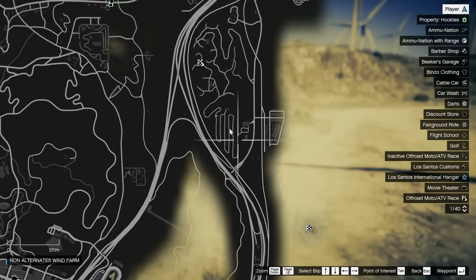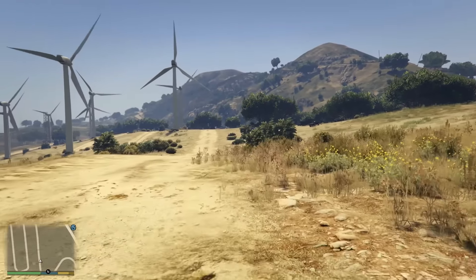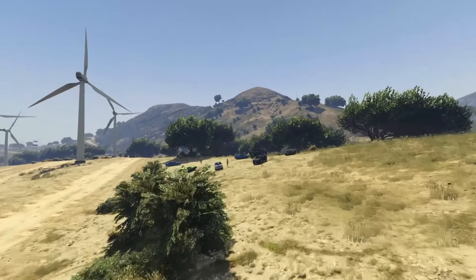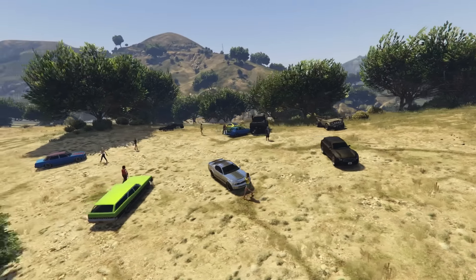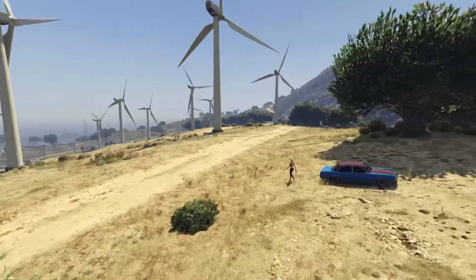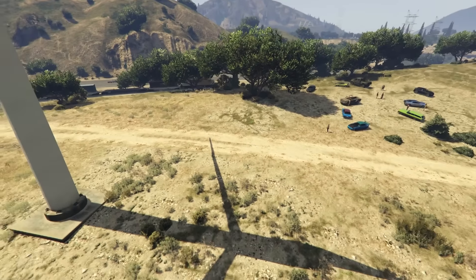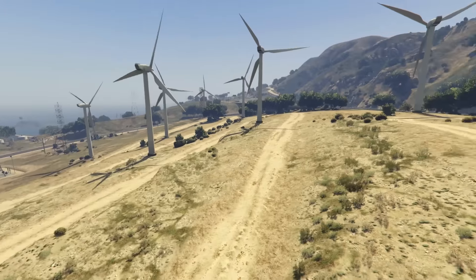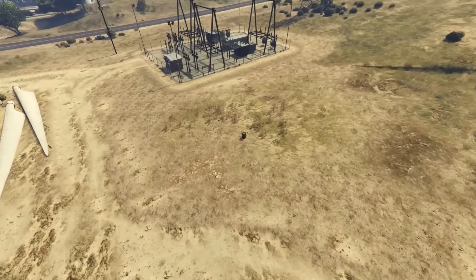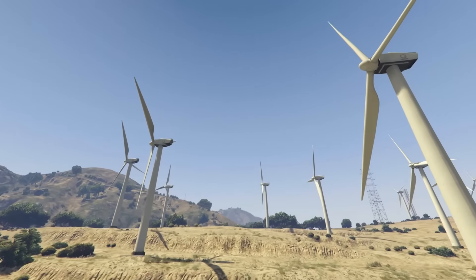The next drag meet location is the wind farm, and I had to show you this one because it's just insane. Whoever thought it was a good idea to race cars in a drag strip like this is ridiculous. Some cars are showing up at the meet. The starting line is just behind the wind turbine, and you don't follow the road — you just drive straight over those massive drops. The finishing line is where the barrel is. Look at those drops — they're huge.